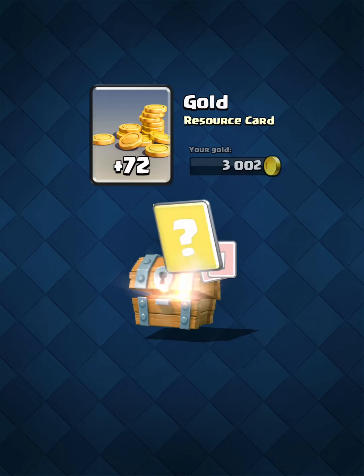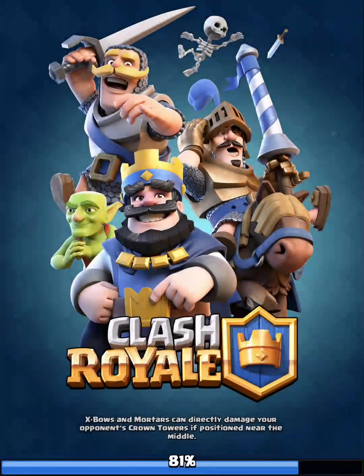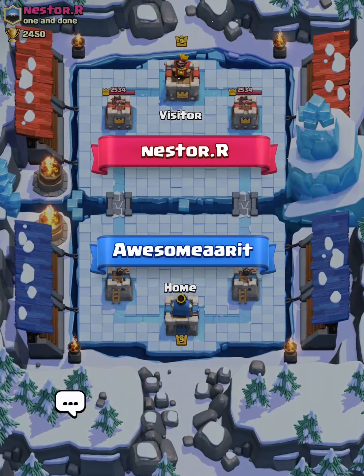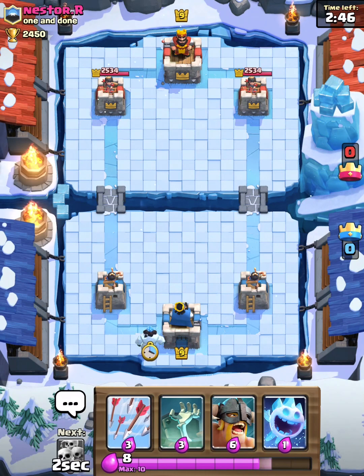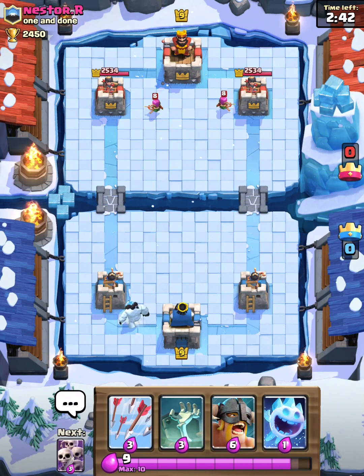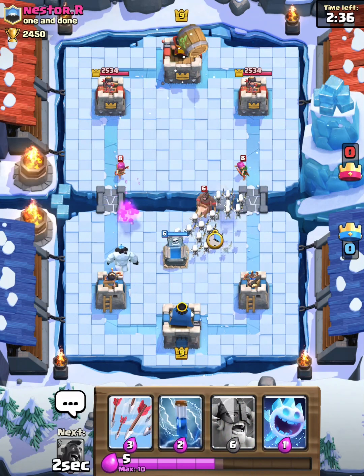I'm going to do a lot of pushing offline and online if I have time, using my best deck possible. Let me open my chest — pretty decent stuff. Now let's go into our first battle. I am versing Nester R, one-and-done, at 2450. My starting hand isn't that good, kind of like a rush one, but I'll just place my ice golem in the back just in case he makes a push on one side so I can defend it, or if he pushes the other side I'll have a counter push.